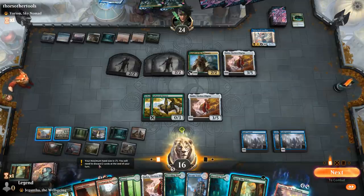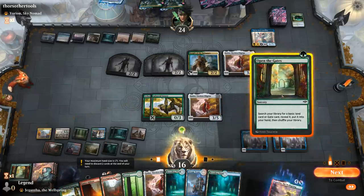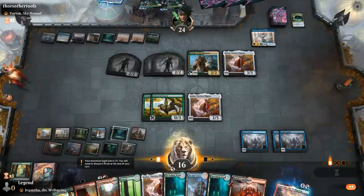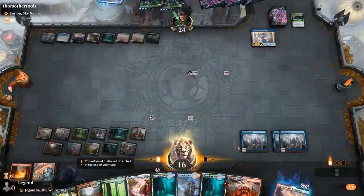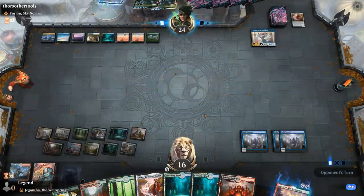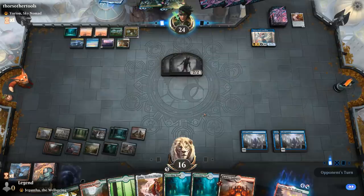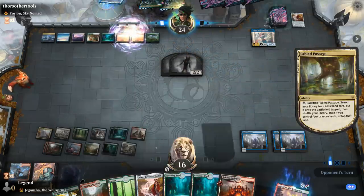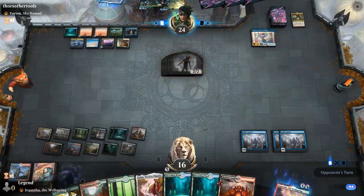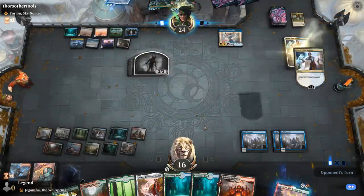Cast Gates Ablaze. I guess we can still cast an Open the Gates, get another gate. We should almost be at the point where we can win with Maze's End. Discard to hand size. Quick count: one, two, three, four, five, six, seven. I've got the eighth one in hand, Golos can get one, and Maze's End can get another one. We've got Grazer for the extra land drop. I can also cast Ulamog — never a bad deal.